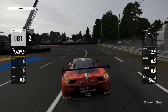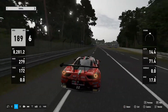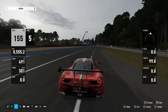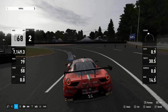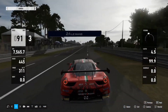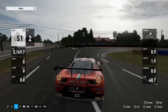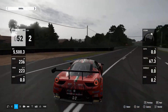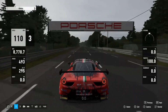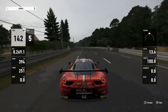Coming down into Indianapolis — you want to drop it down into fifth about here, then take as much kerb as you possibly can coming in. Then on this one here take as much as possible as well and power through. At Arnage, it's right on the corner — you want to tap the brakes, taking the kerb on the outside, then take as much as you can on the inside and power through. I actually work the back end out there sometimes and it works out better.